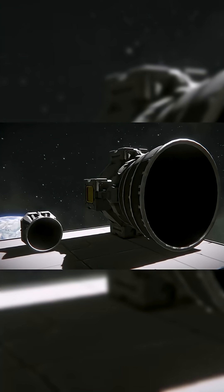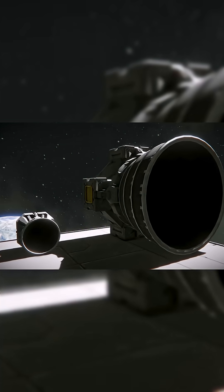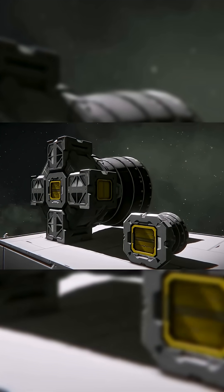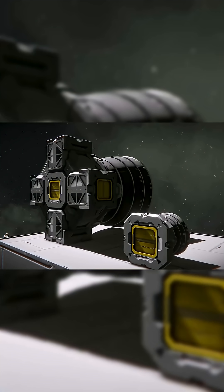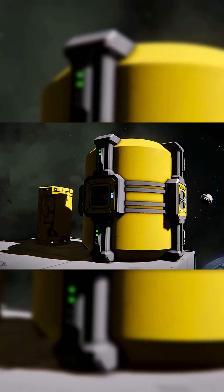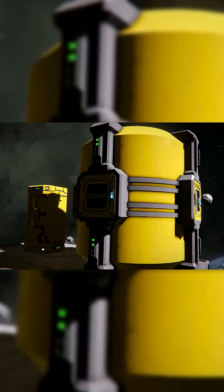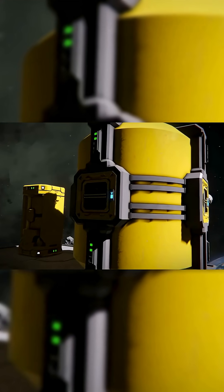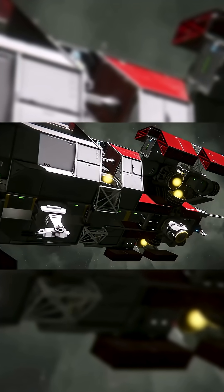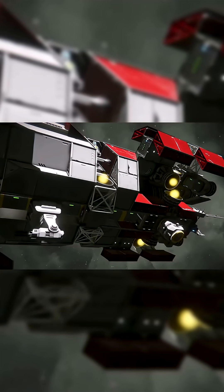Hydrogen thrusters work both inside and outside of atmosphere, making them extremely useful for ships frequently transitioning. They are also the most powerful of the thrusters, enabling vessels to accelerate more quickly. However, they require a constant flow of hydrogen as fuel, which means — unlike the two other thruster types — hydrogen thrusters need to be conveyed. These conveyor lines can take up large amounts of interior space in large ships and increase the size of smaller vessels you're building, along with the storage for the hydrogen to fuel them.